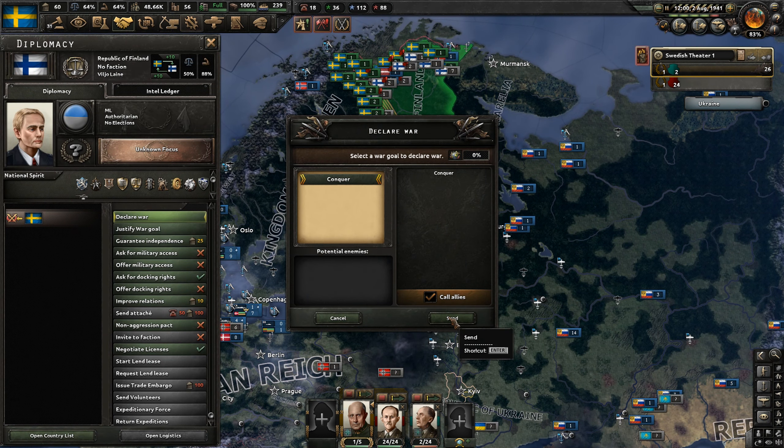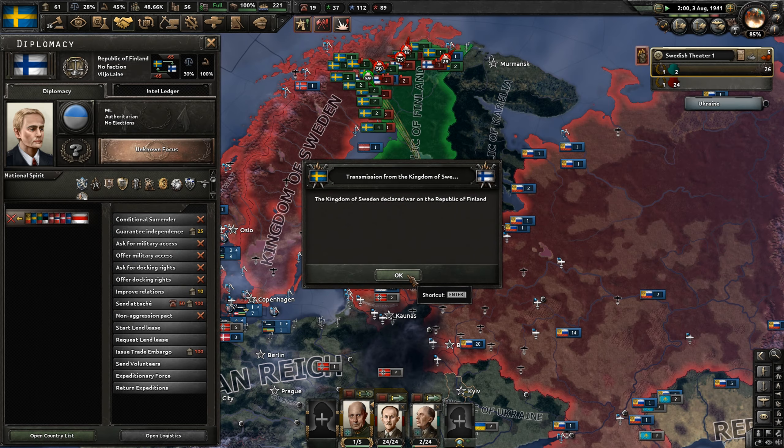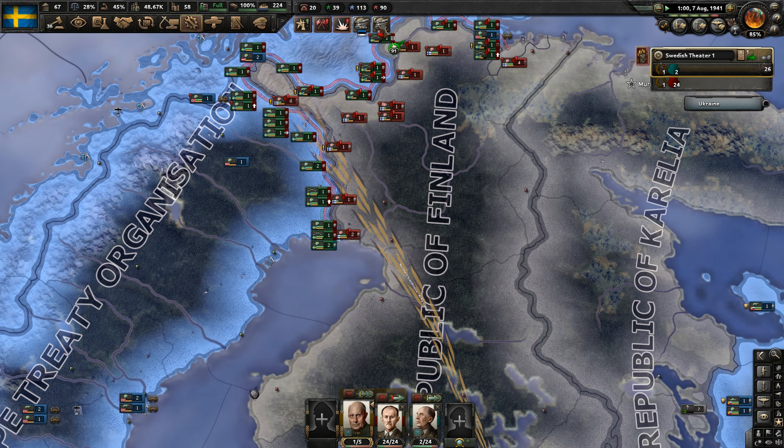They're currently fighting with the communists again. We couldn't bring in Finland by normal means, so we're just going to have to conquer them. We can attack from St. Petersburg, and we might even go after Karelia as well.